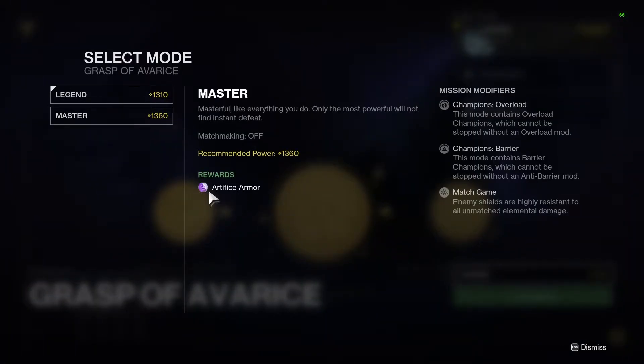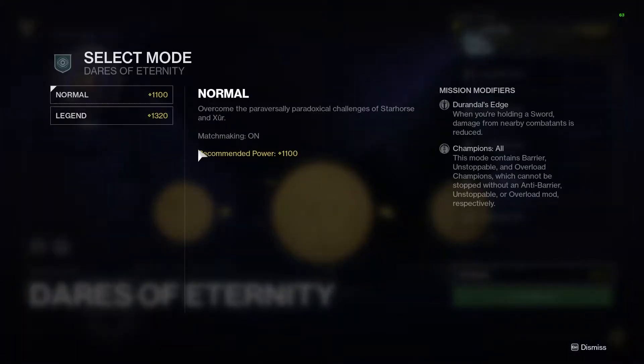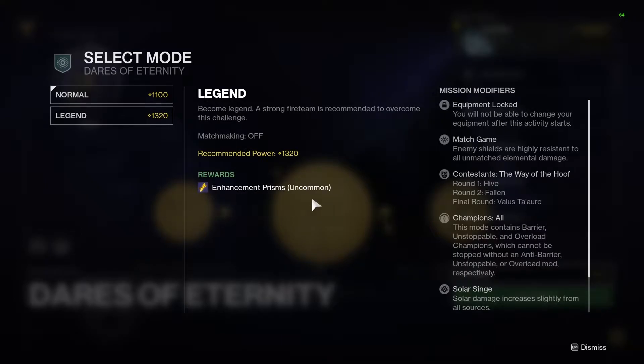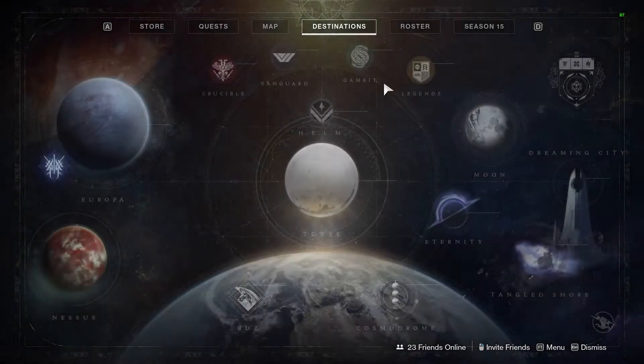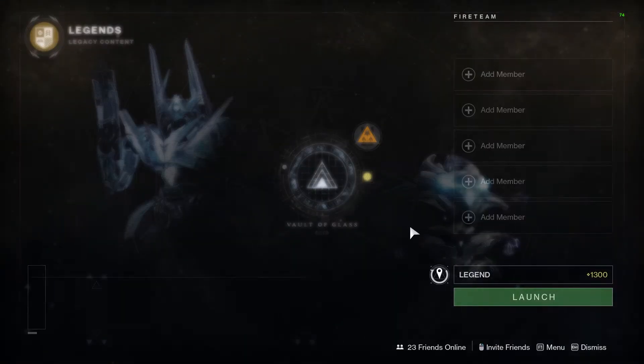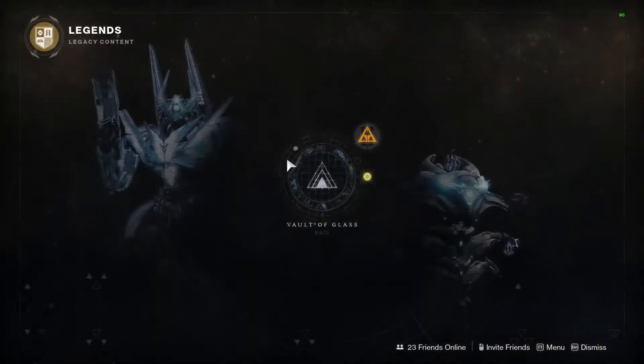At this moment there are three-ish ways to get high-stat armor reliably. The first, and the way I would recommend, is Master Grasp of Avarice, because of the extra artifice mod slot for artifact mods. Secondly, you can do Master Dares of Eternity, which will take slightly longer but is also easier than Master Grasp. And finally, Master Vault of Glass — and I would assume the Master version of the Witch Queen Raid as well. The reason I don't recommend Master VoG is not only is it harder, but it's also on a weekly lockout, unlike Master Grasp of Avarice, which is farmable.